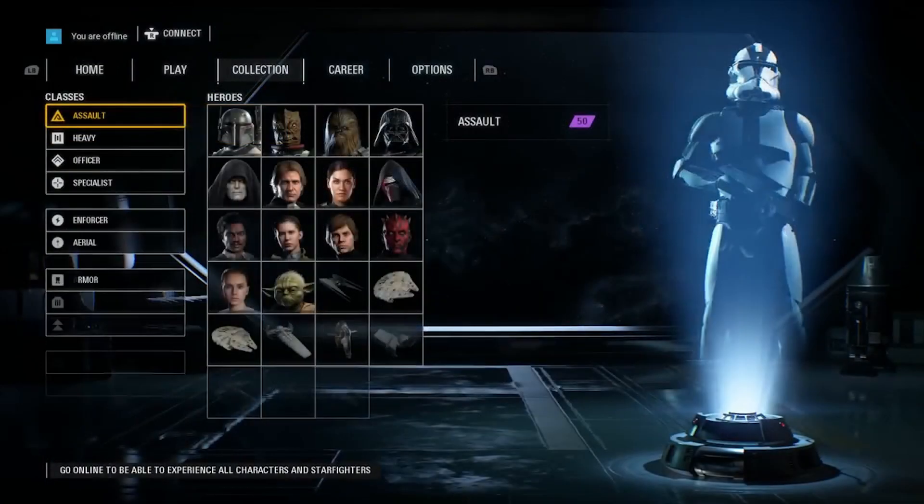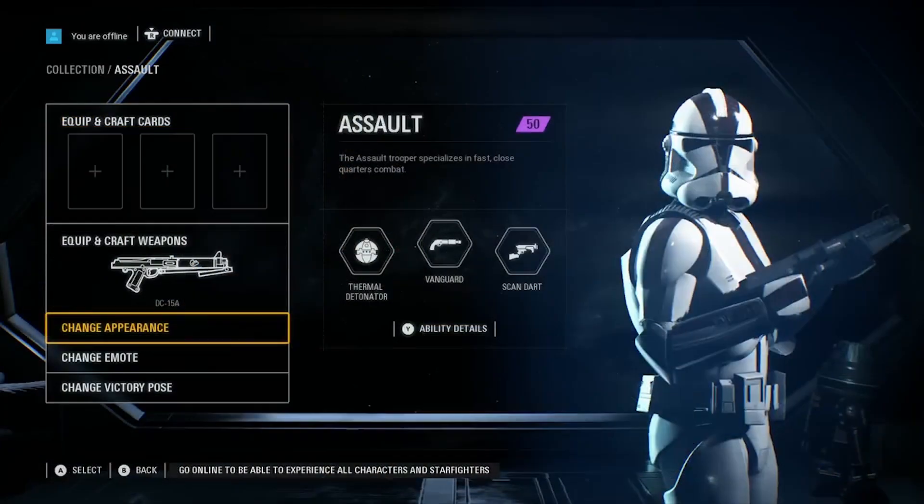In the collection menu, Zebra chooses the Assault class. After choosing a faction, next comes the loadout menu where you can edit your star cards, weapon, emote, and victory pose.